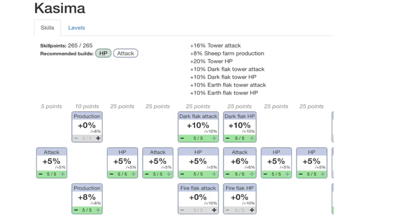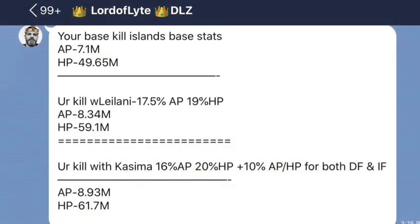When we compare to Kasima, you can see 20 tower HP and 16 attack — less than Krom — but you still get to choose two towers to give an extra 10 attack and 10 HP, which may be significant. To really figure that out you have to crunch the numbers. A friend of mine, Lord of Light, put this into a base calculator. With Leilani I was getting about 8.34 million attack power and 59.1 million HP. With Kasima, boosting my dark flak and ice flak, it comes out to 8.9 million and 61 million — a little better, but not drastically different.